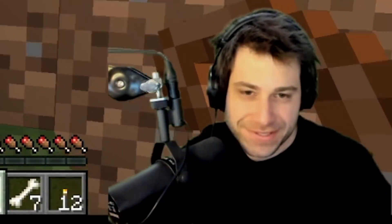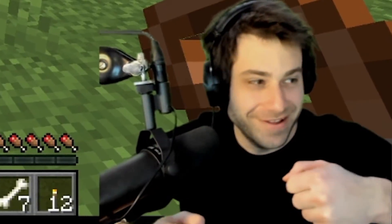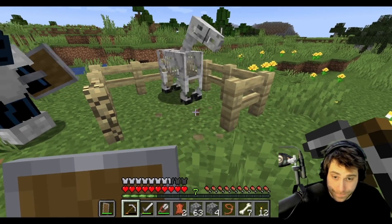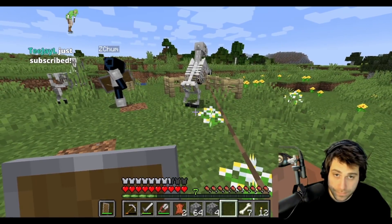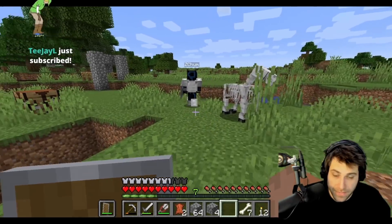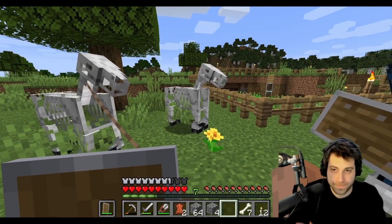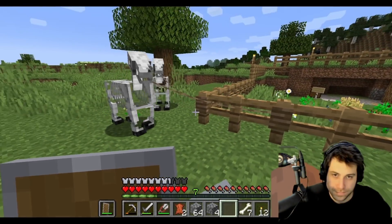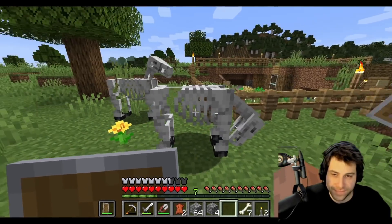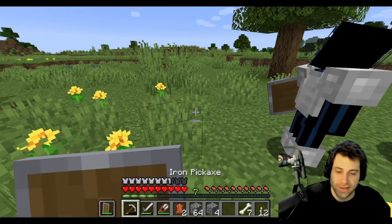They bring the skeletal horses home and tie them to fence posts using the leads. 'My god, it was too easy — we now have two skeletal horses!' They also have leather and wonder if it can be used to craft a saddle, but conclude you cannot craft saddles.